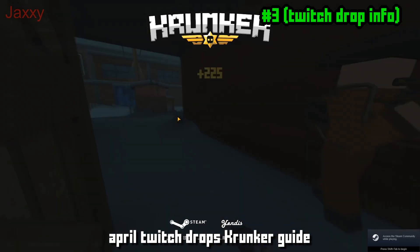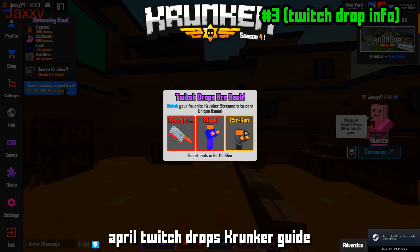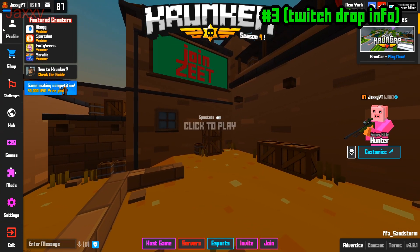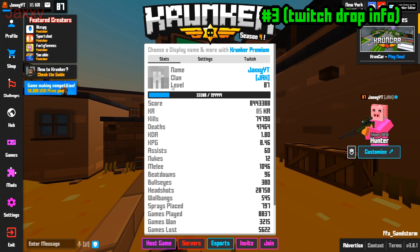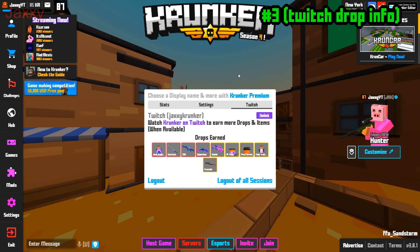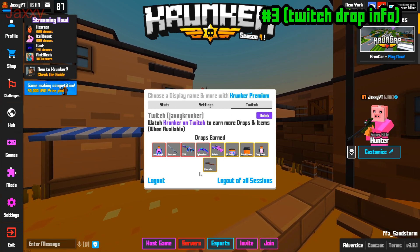Once you're in Krunker, don't click settings — just go to Profile. Once you're in your profile, go to the Twitch section and you'll find the account linking option there.